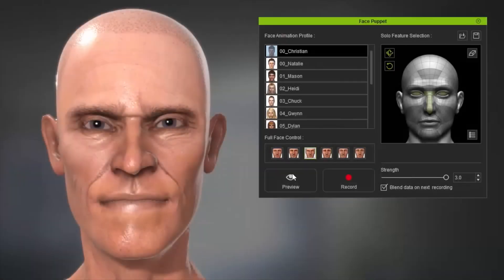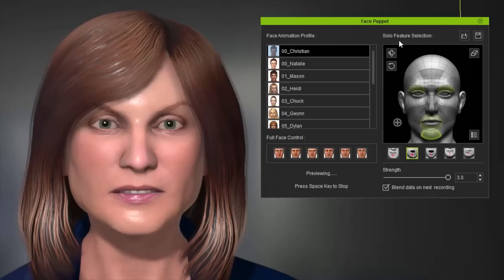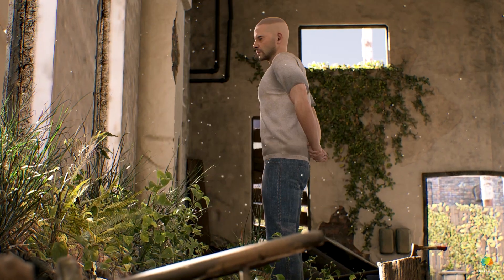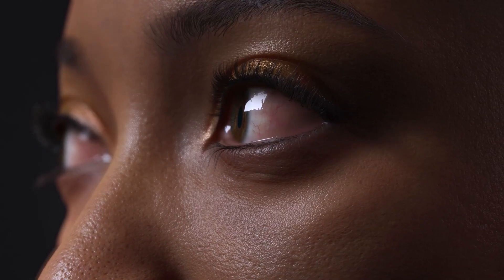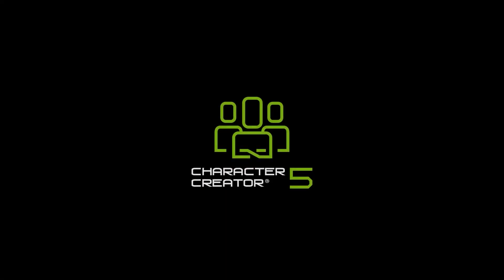Character Creator first dropped in 2015, and since then it has grown into one of the best tools out there, from making custom 3D characters and realistic facial animations down to the tiniest details. Tons of artists as well as studios actually rely on it, and over the years it's only gotten more powerful. So this year it is celebrating its 10th anniversary, and Reallusion is releasing CC5, or Character Creator 5, which is a massive leap forward.